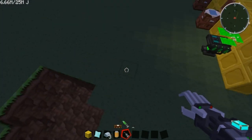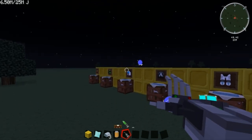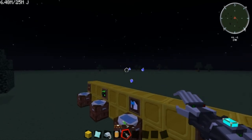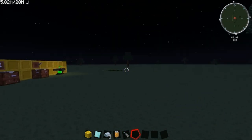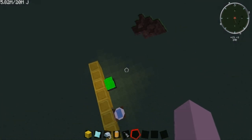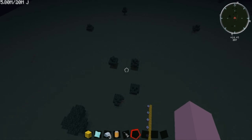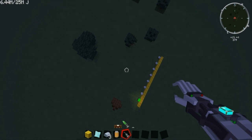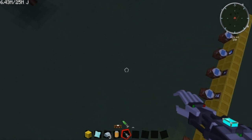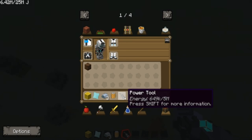And then this is the jet pack. Since your power tool weighed the most, it'll weigh a lot. What you could do, if you wanted to fly — as you can see I can fly really high and all that stuff. But as soon as I put this on, you'll notice I'll weigh a lot more. I guess it doesn't weigh that much though.